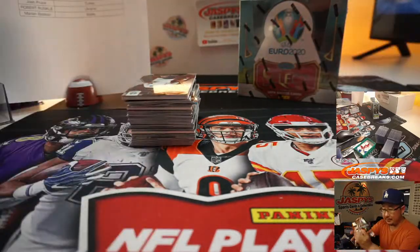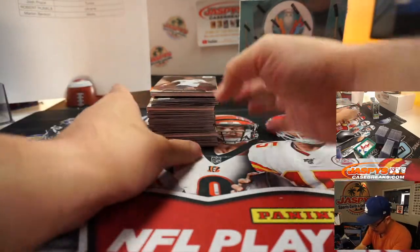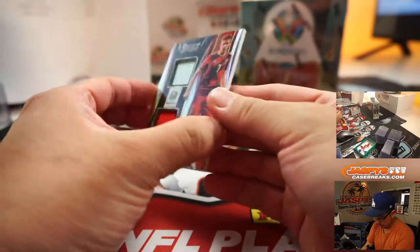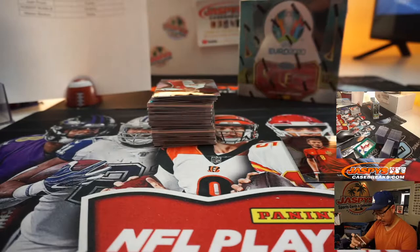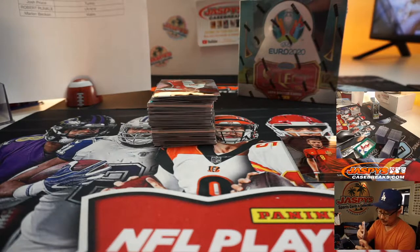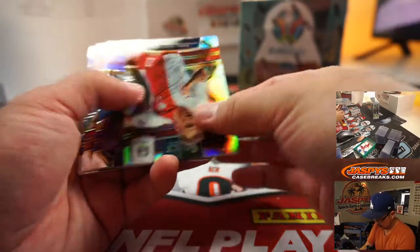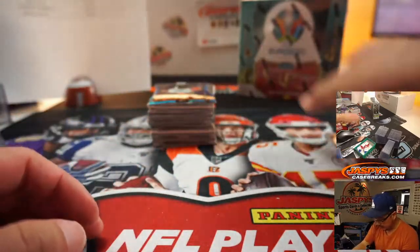All right, here we go. Good luck. A nice Jadon Sancho here. And then we've got Kevin De Bruyne — the Belgian — two-color dual relic, going to Marlon. There's Kylian Mbappé. Some good stuff. That'll go to France.